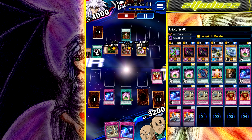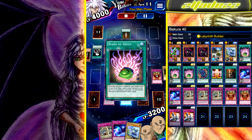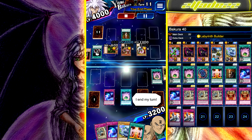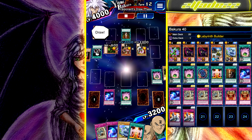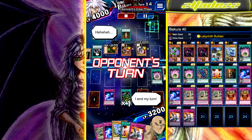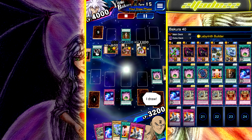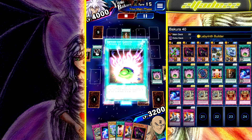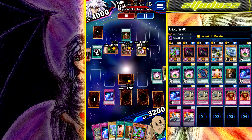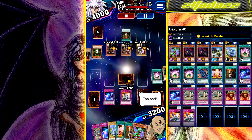Unless Bakura tributes for his Hades and equips both of his swords — the Sword of Dark Rites — which basically just boosts it up by about 600 attack and it can go over your Labyrinth Wall. But other than that, he can't get over your Labyrinth Wall.